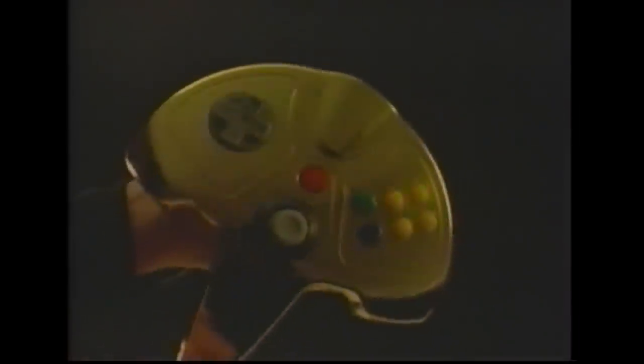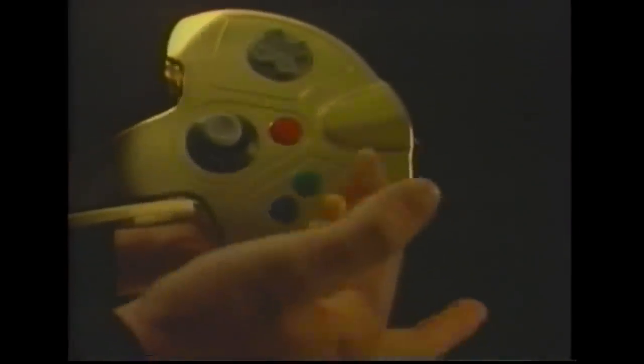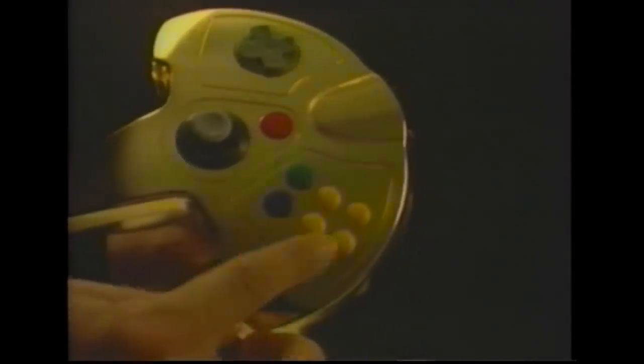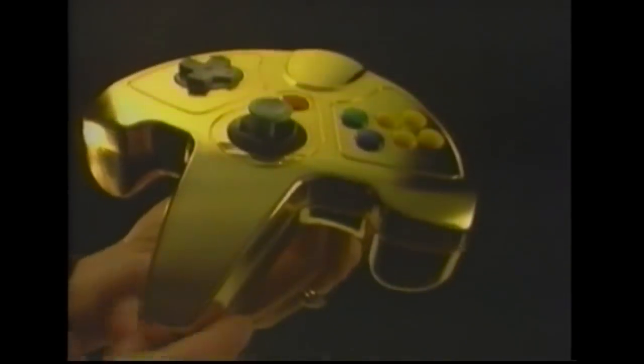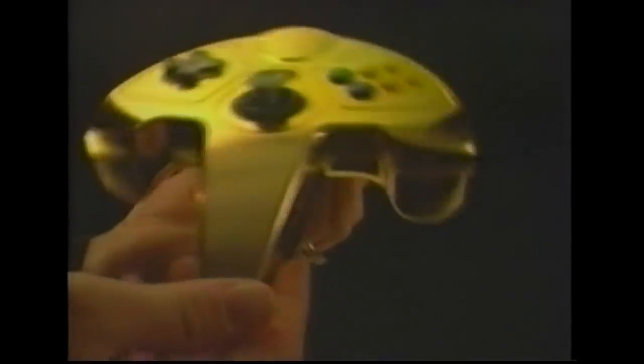Look how this controller sparkles! This is the Super Pad 64 for the Nintendo 64 gaming console. Do you see how it's gold to match the huge hit Zelda: Ocarina of Time? That's just wonderful. And we've got a gold memory card to match. This is just perfect for anyone who really wants to look good with the matching controller and memory card.